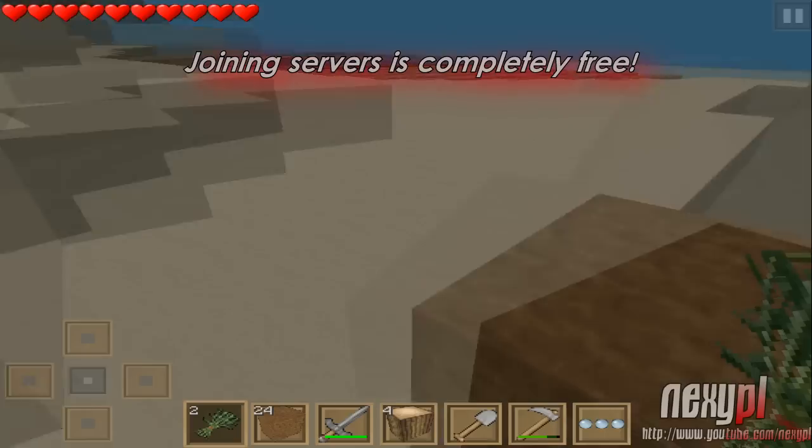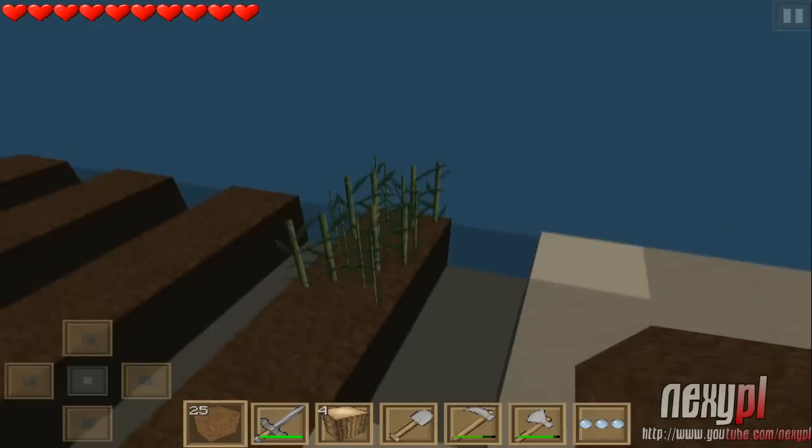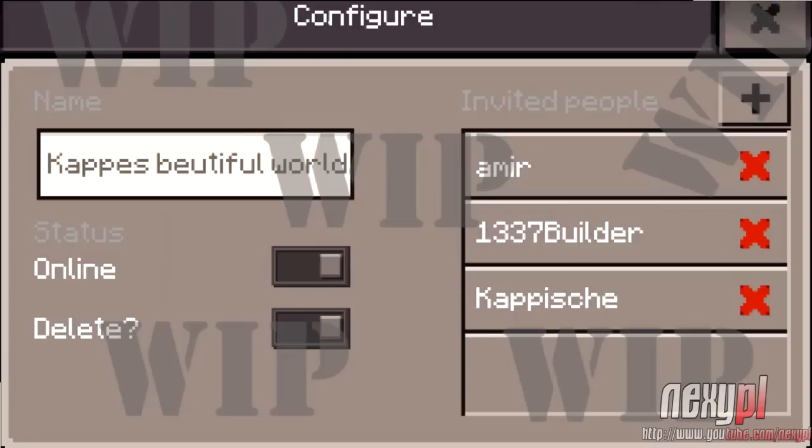Here's how the multiplayer UI is going to look. For managing a world, the server name is listed — like 'Crepe's Beautiful World' — and there's a status toggle where you can set it online or offline, so people can't join while you're away. Only invited people can join your server. You can delete the world and create a new one, and you can invite different people by pressing the add button and typing in their Mojang account username.